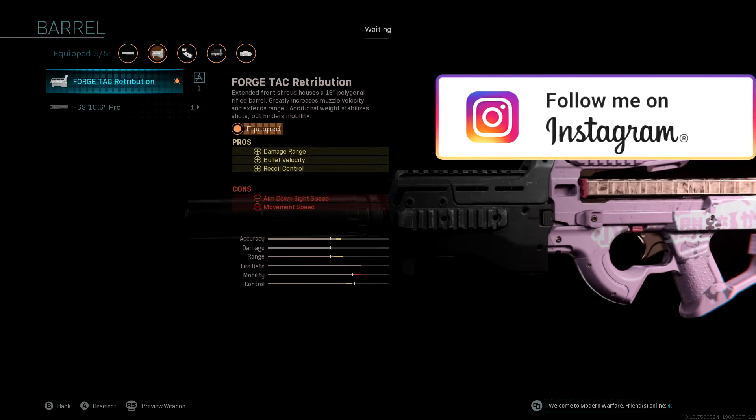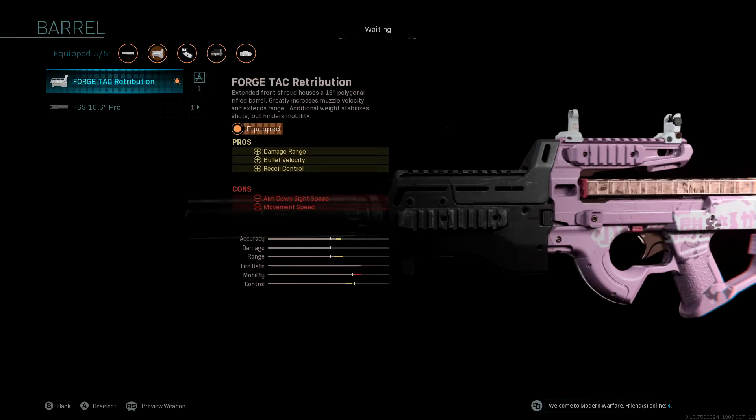On the barrel, I've gone for the Forge Tac Retribution to improve that damage range, bullet velocity and recoil control. As this gun shoots at such a high speed, it's good to have a bit of recoil control in there, and this one obviously increases your damage range as well, so that's just a bonus.